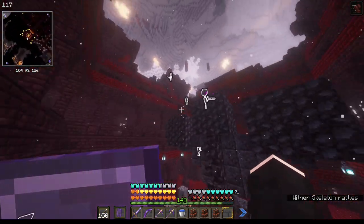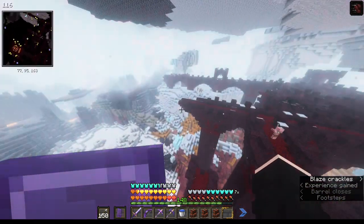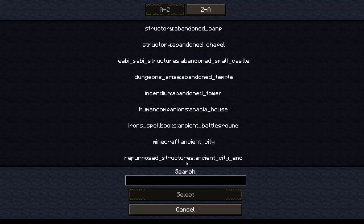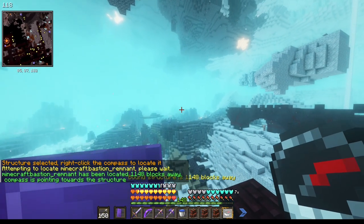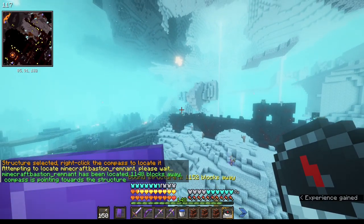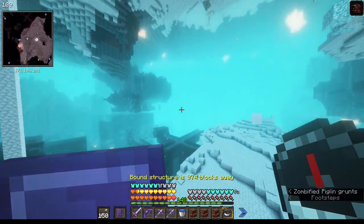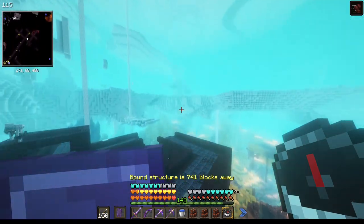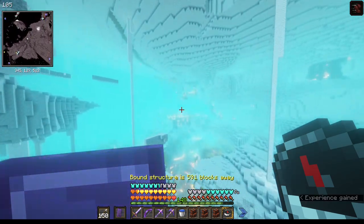If we're having this much of a problem finding stuff it's clearly going to take a long time, so I'm going to install the structure compass mod. Now we have it — we need to find a bastion remnant. There's one a thousand blocks away. It's now 700 blocks away. I love creative flight in survival — it's so helpful.